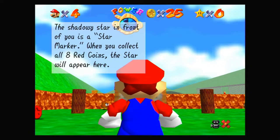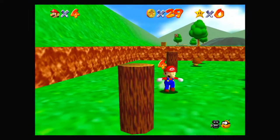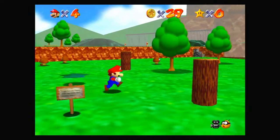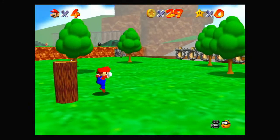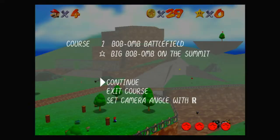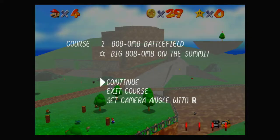The shadowy star in front of you is a star marker — when you collect all eight red coins, the star will appear there. Red coins are different from regular ones and also count as two. Whenever you grab one, it gives you the number for how many you've collected. If you pause the game with plus, you can also see how many you have on the bottom of the screen, plus the name of the level and the star you need to get.